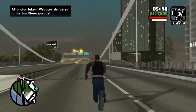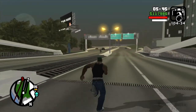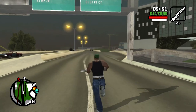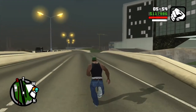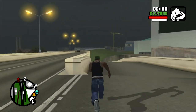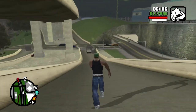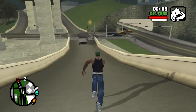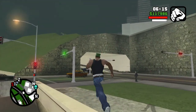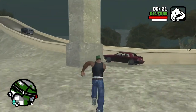What this does is weapons are delivered to the San Fierro garage — just like the tagging mission delivers weapons to CJ's family's house, doing all the photo tags delivers weapons to the San Fierro garage. I'm going to drive CJ back there. I left this last photo opportunity because it's surprisingly close to CJ's garage. If you get them all, you get weapons.